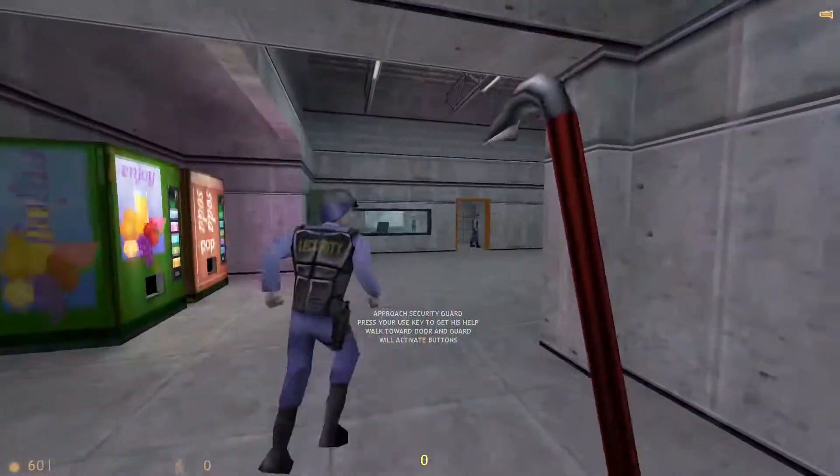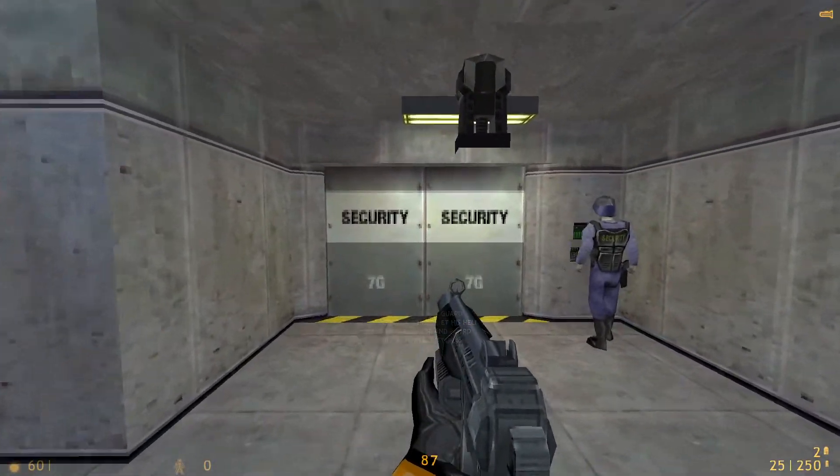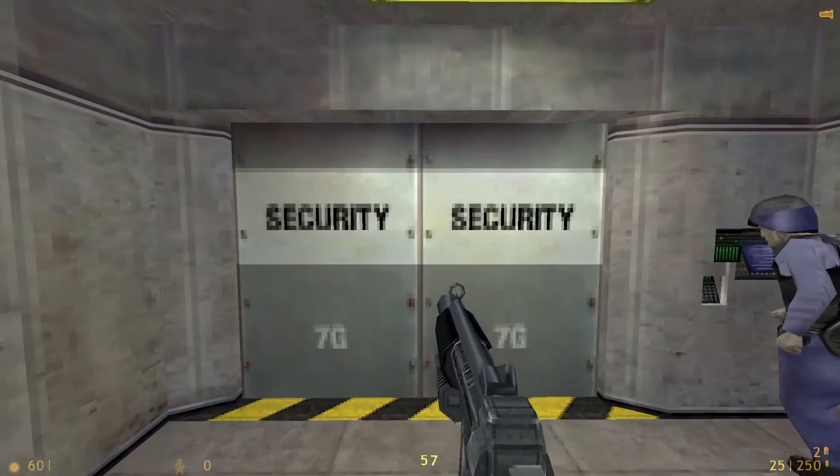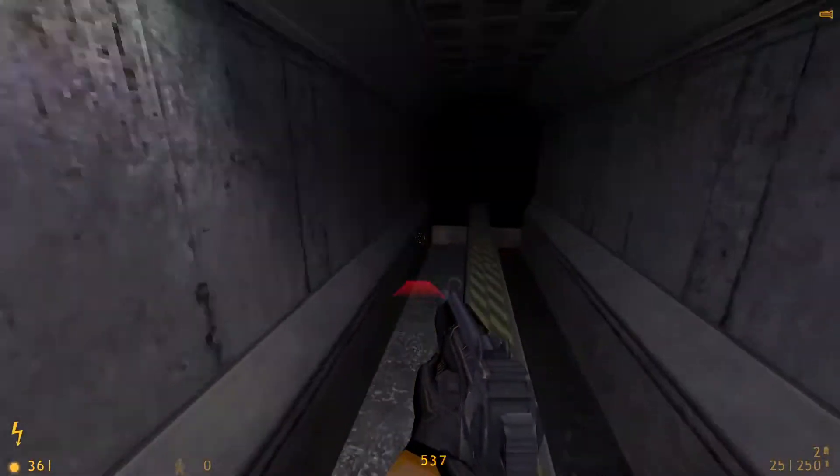At the next area, find security guards. Congratulations. And I hope you have been here.